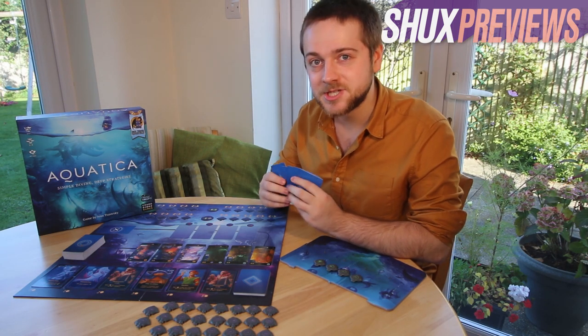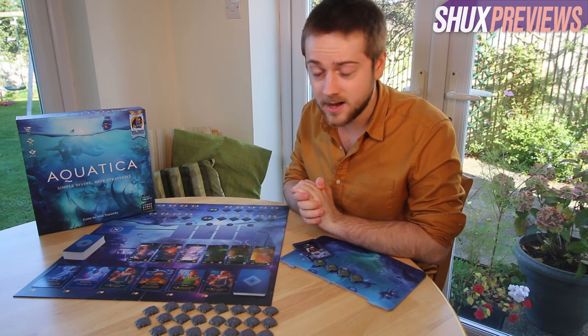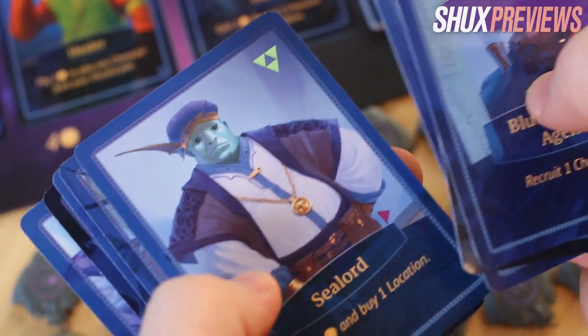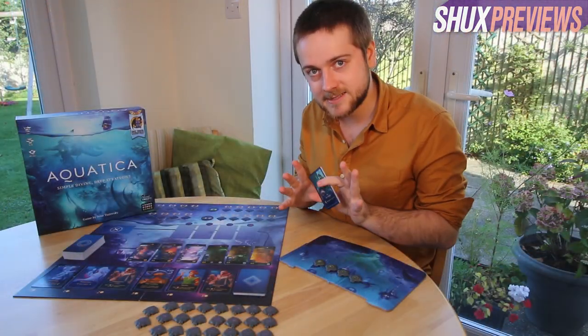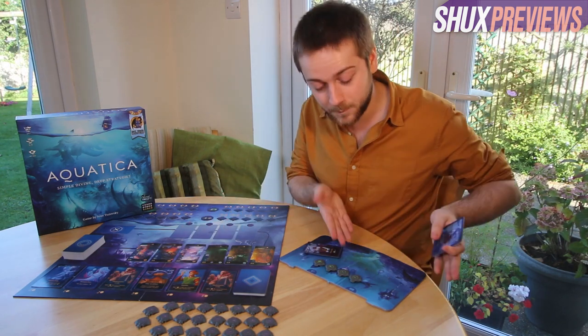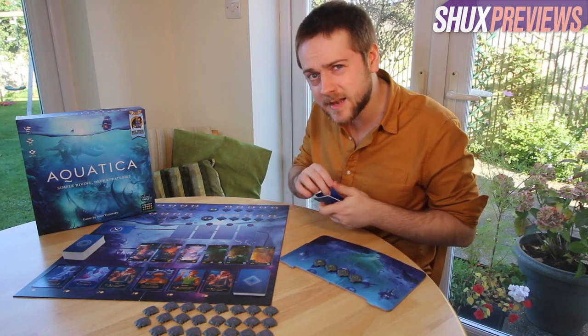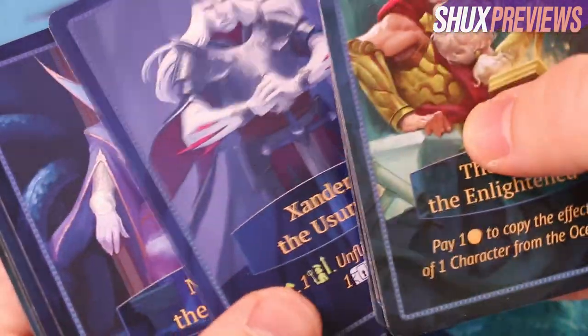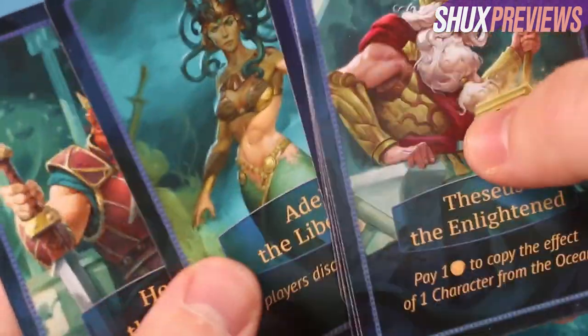Aquatica is a one- to four-player engine-building card-based game where you play as a ruler under the sea trying to maintain a prosperous realm in the briny depths. It's a gorgeous, blue, crunchy little family-weight game with simple decisions and a simple teach, but deep and cascading consequences. Brought to you by Arcane Wonders and Cosmodrome Games, designed by Ivan Tuzovsky. You start with character cards — each with a unique effect — that you use largely to buy new cards, add locations to your player board, or raise those locations up from the depths to score points.